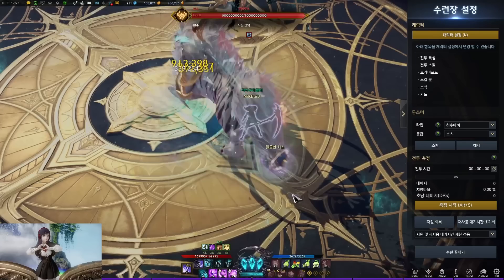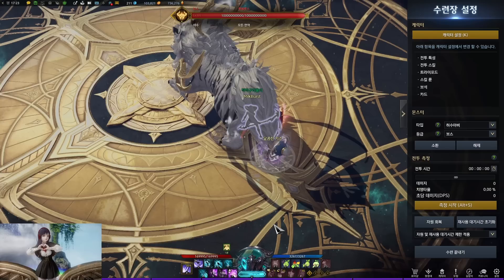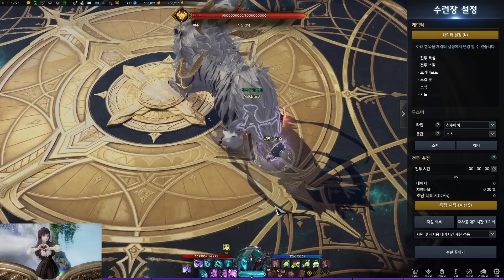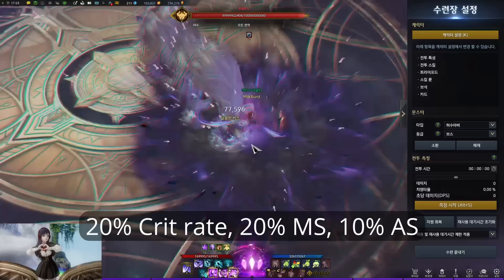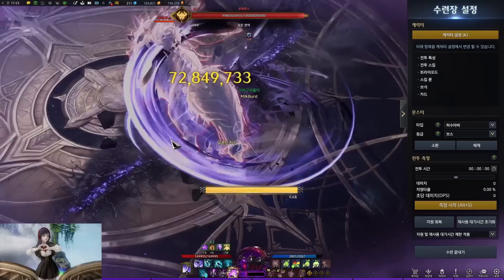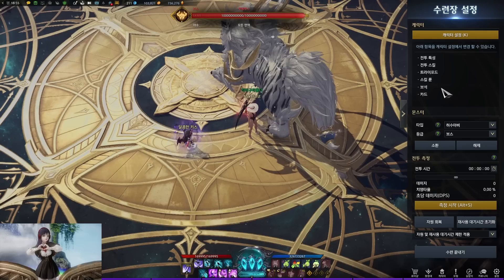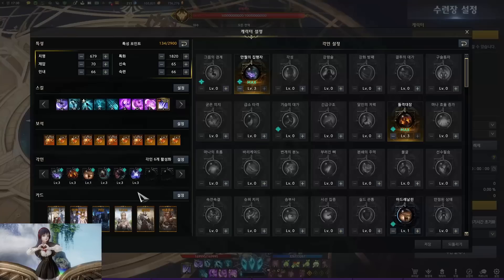So purple and green skills are the actual skills that build the identity, and the pink skills are the actual DPS skills that consume the identity stone. When you get the full identity meter, similar to Igniter, Punisher, or Slayer, when you click Z, you go into berserk mode. In this mode, you get 20% crit rate, 20% movement speed, and 10% attack speed. When you use three pink skills, your berserk mode ends. Soul Eater's party synergy is 6% damage, and when you go into berserk mode, it applies to the mob for 10 seconds.